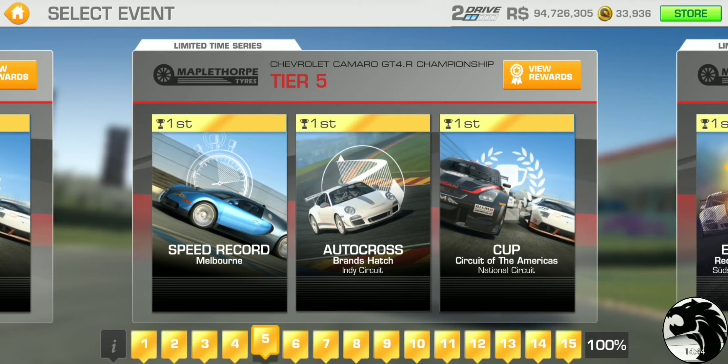By now you should have the second-tier gold upgrades — at least some of them, but most likely all of them on board — and have already started on those third-tier racing dollar upgrades, because they're going to take a full day. Just like all the other limited time series we've been running, the second-tier upgrades will carry you all the way up to tier 10, and that's where you'd need those third-tier racing dollar upgrades done.